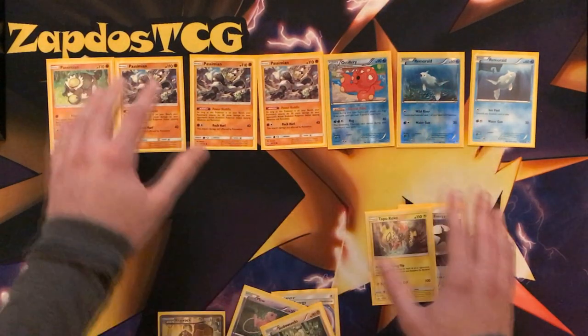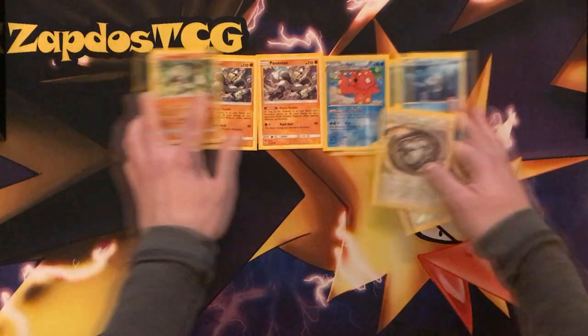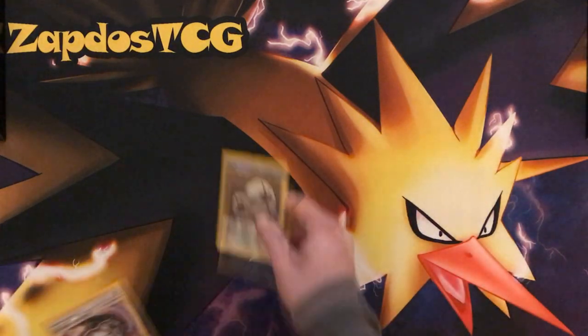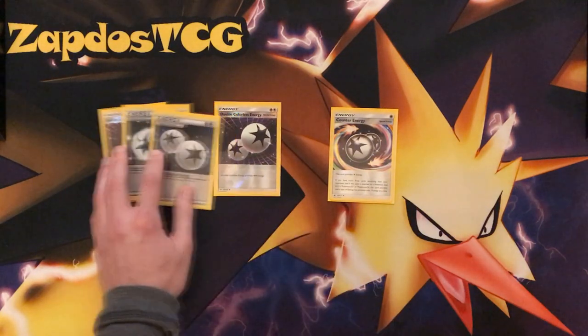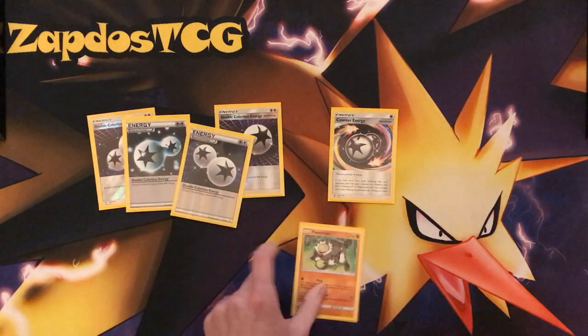For the Energy lines — there are not a lot of Energies in this type of deck. Of course Double Colorless Energy and Counter Energy. Definitely run four of the Double Colorless Energies — these are necessary to attack for a single attachment on the Passimian with Team Play.